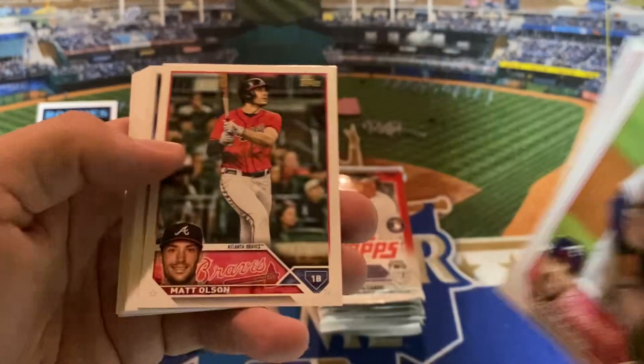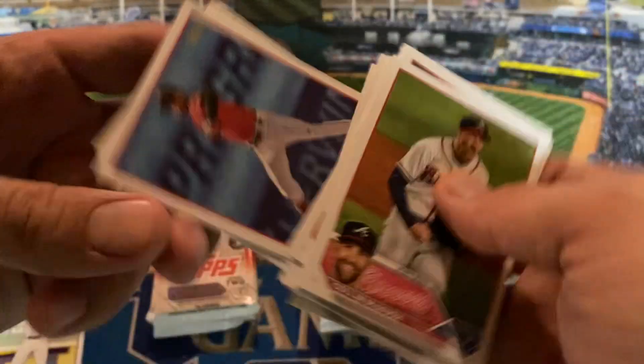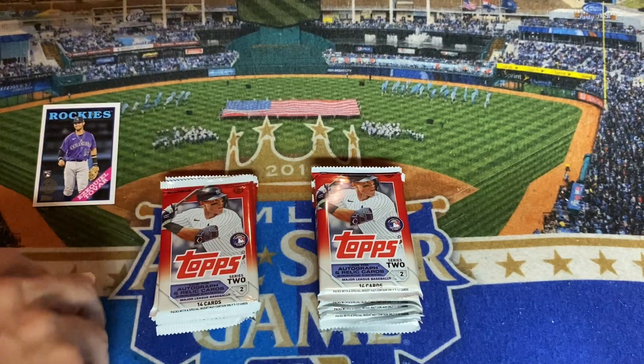Here we go, second pack: Dalton Guthrie, Olsen, Severino — flipping and flopping here — Madrigal's back up with the big league team, Jimenez, Pollock. No insert in this one. Hayter, Bailey Falter, and Robinson Torino.